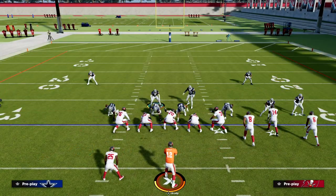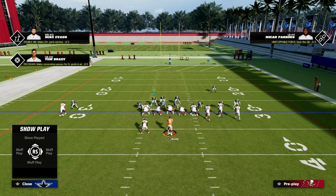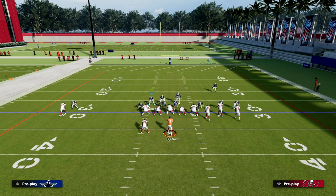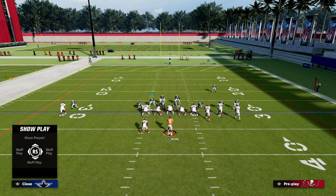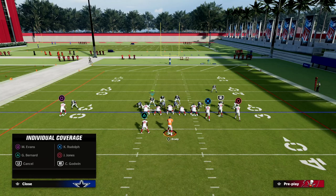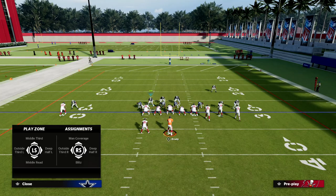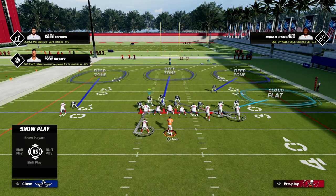Here's the setup. We're going to pinch our defense and user this safety, which gives the illusion that we are sending pressure at the quarterback. We're going to outside third this outside cornerback, then make a couple of other key adjustments for the bunch meta. We're going to take the middle linebacker on the running back side and put him in a middle third. We're going to take the other middle linebacker and man him up onto that outside receiver.